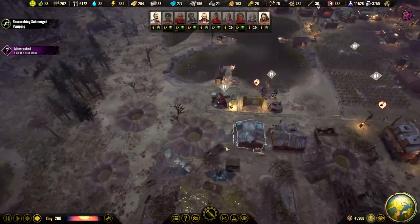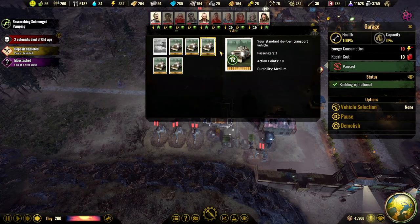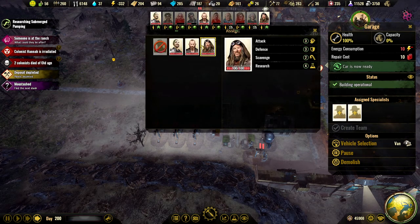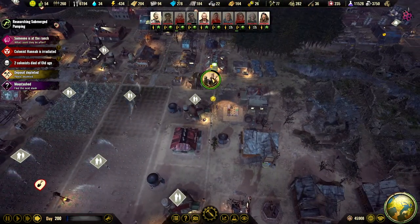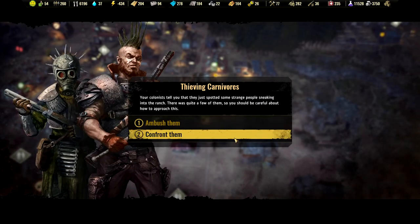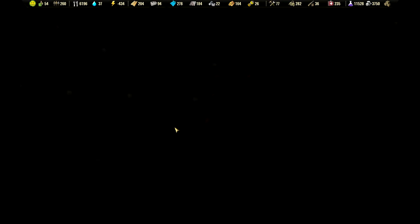We can prepare another car. We only have these vans left. I'll send two back home. Thieving carnivores — your colonists tell you they spotted some strange people sneaking into the ranch. There were quite a few of them so you should be careful. Ambush them or confront them? Let's ambush them.